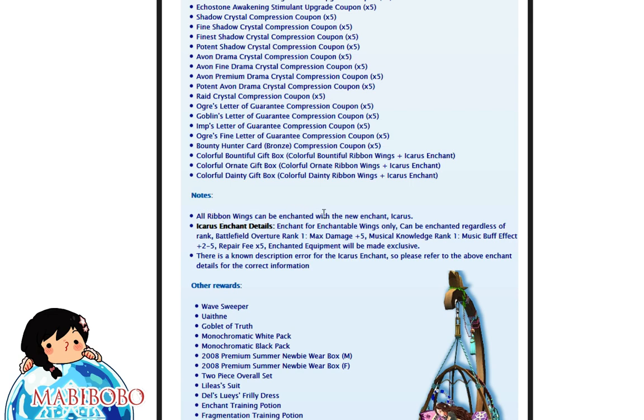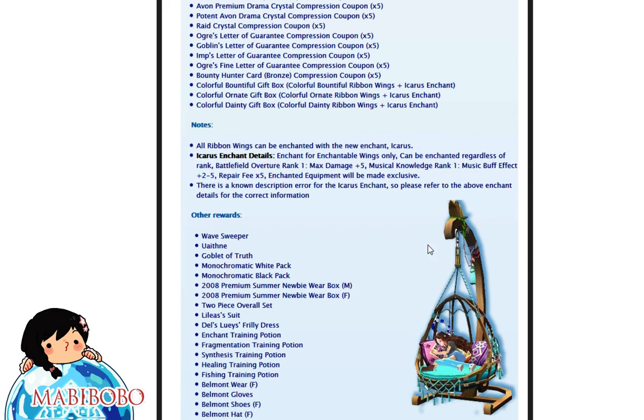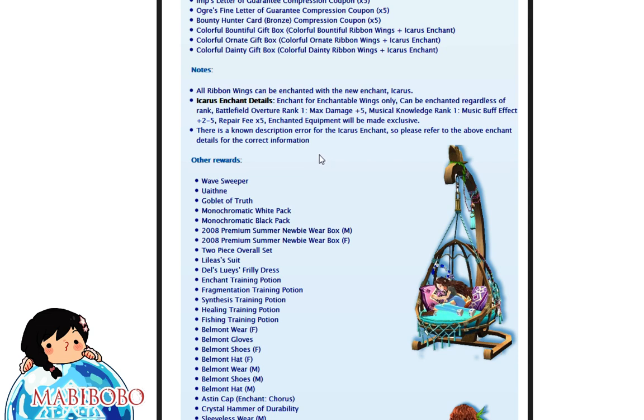It says all ribbon wings can be enchanted with the new enchant Icarus. So apparently these wings specifically can be enchanted by this enchant. It basically has battlefield overture rank 1 max — if it's rank 1 that is — max damage plus 5. If your musical knowledge is rank 1, music buff effect 2 to 5. Repair fee times 5, enchant equipment can be made exclusive. I'm gonna assume in order for enchants to work you have to wear them on your gear tab, and who in the world really wears their wings on their gear tab? But it's still a good enchant for wings since we don't really have enchants on that spot in your equipment.